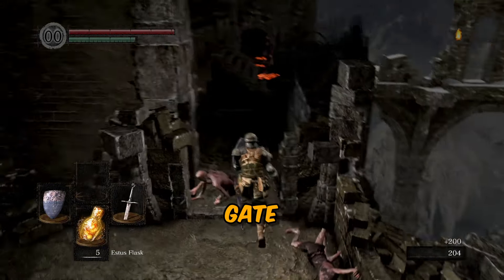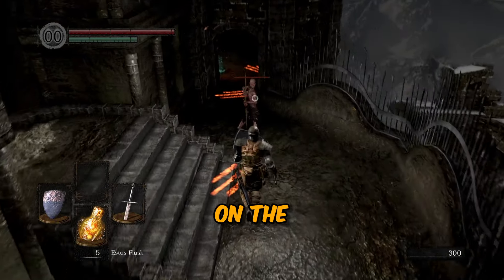Kill the enemy, open the gate and head to the end of the passage and kill the three enemies on the balcony.